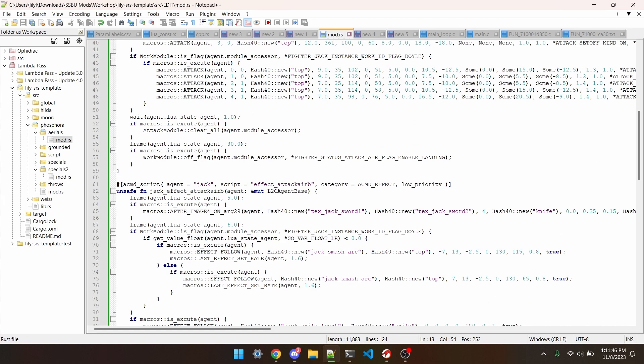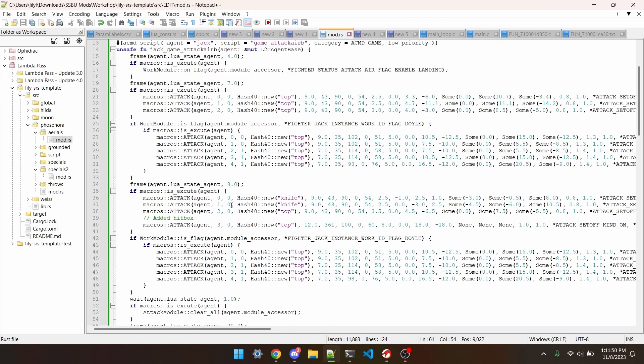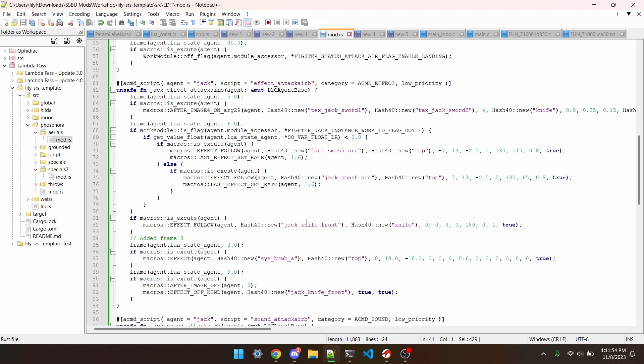Here's the game and effects scripts for Joker's back air. The game script has an extra hitbox added on frame 8, and on the same frame, the effects script has an explosion. These two scripts together give Joker's Bair a nice explosion on it, however without a sound effect, it would feel really underwhelming.